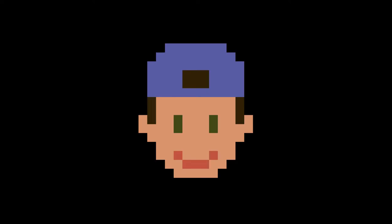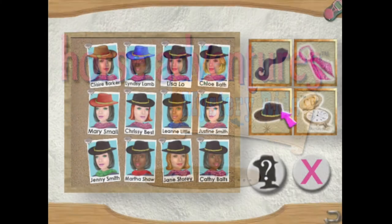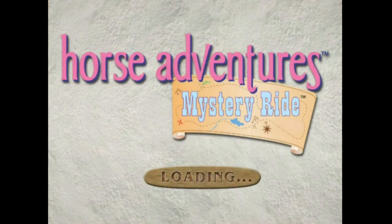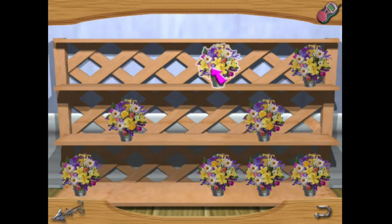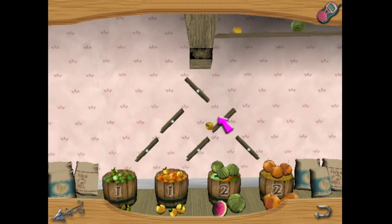So I analyzed everyone else's speedrun videos and figured out how it's done. There are a few tactics needed to play Mystery Ride to max efficiency. The first is skipping all cutscenes and sticking only to things that make you progress. The second is using the map to fast travel between locations, saving any time spent running when possible. The third is clicking everything as fast but accurately as you can. The most annoying part is that you need good luck, because this entire game is mostly just minigames that involve some element of randomness.